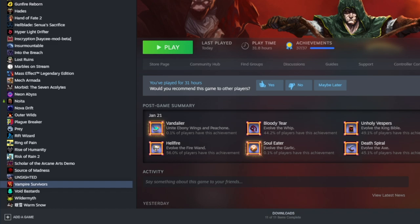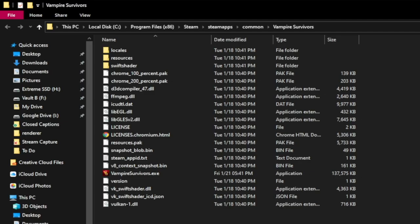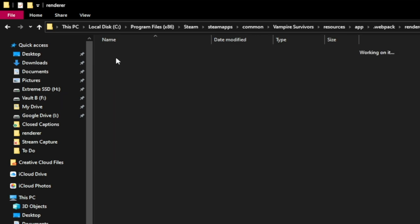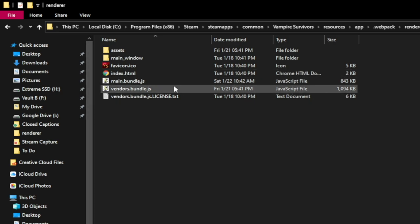What you want to do: go to your Steam folder, your Steam application, right click on Vampire Survivors, hover over Manage, then Browse Local Files. The folder specifically you're looking for — once you're in the Vampire Survivors folder — open up Resources, open up App, open up Dot Webpack, and open up Renderer. The file you're looking for is main.bundle.js.